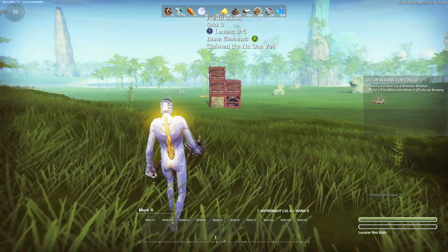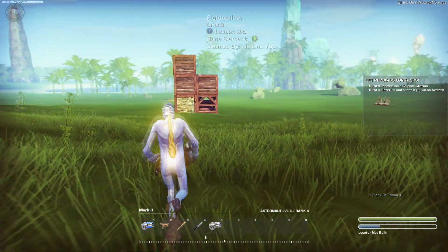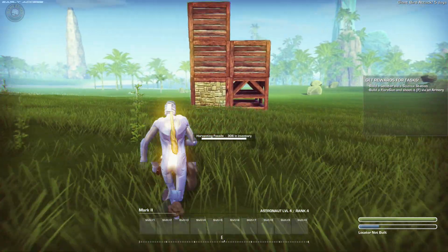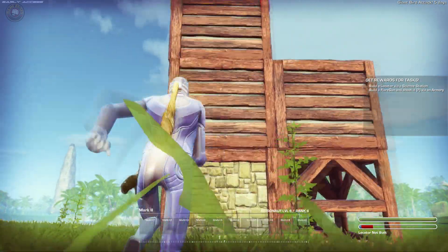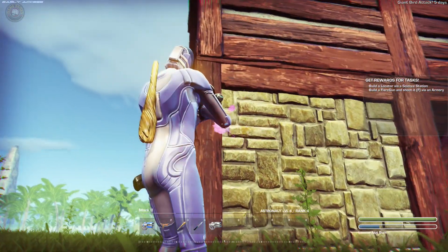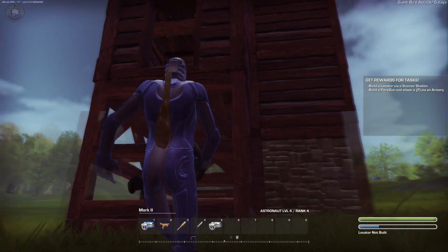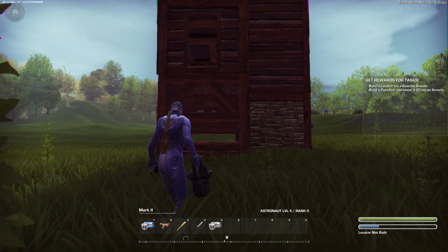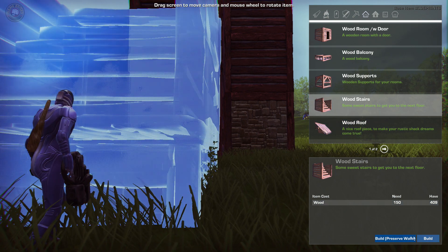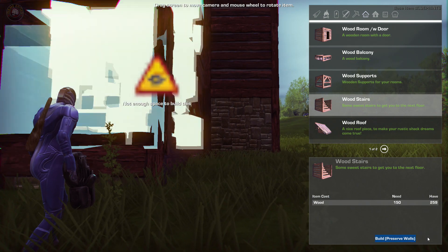Pretty sure the trees respawn after a while. I'm not sure how to remove that piece but I'm going to find out. There's left click and right click - let's test it out. No, you can't remove that - so that'll be for our second floor. Without a base, can we build stairs on that? Yes we can.